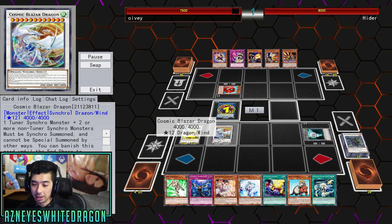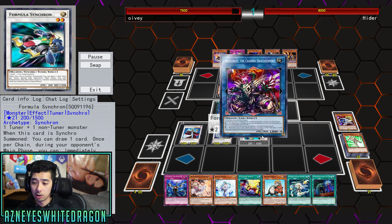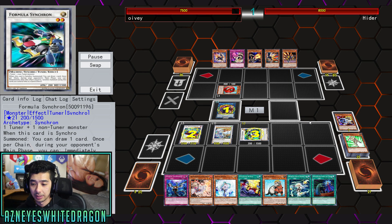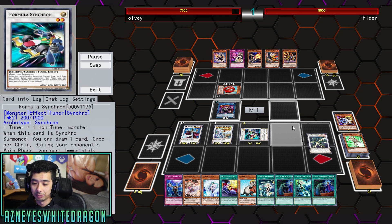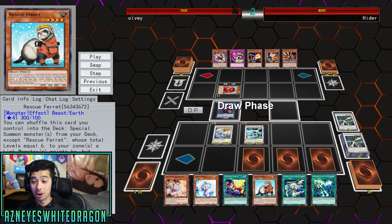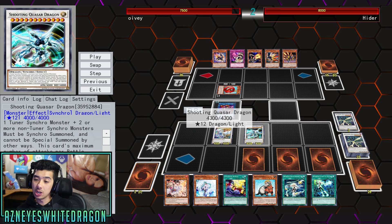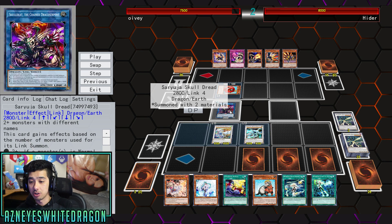Going ahead and making our blazer with that, and then we still got the librarian — go ahead and go into Excel Synchron and we're gonna draw two extra cards. Going ahead and use Sohoya once again, really great card. And here we have it guys — we got Cosmic Blazer Dragon, Shooting Quasar Dragon, and of course Suryuja for the zones.